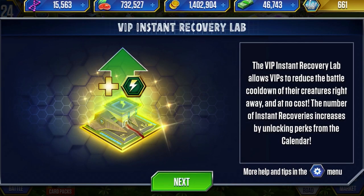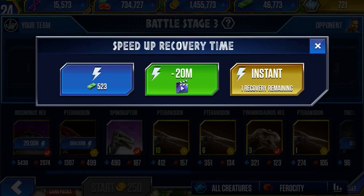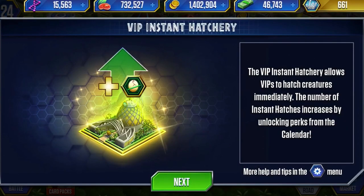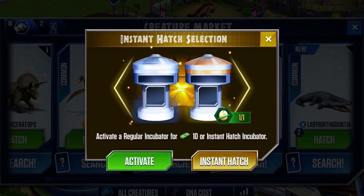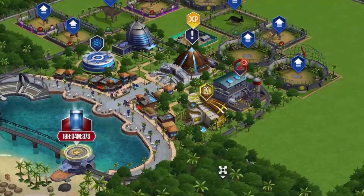You already get five sDNA for being a VIP, and then you get five more from this building. By month nine you could have five lots of five, which is 25 DNA in total, but that is incredibly low. The battle recovery lab allows a dinosaur on cooldown after a battle to instantly recover and be usable straight away. And then the best one - the VIP instant hatchery - this building allows you to instantly hatch a dinosaur without waiting any amount of time.